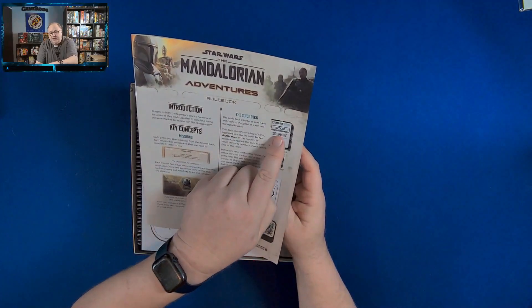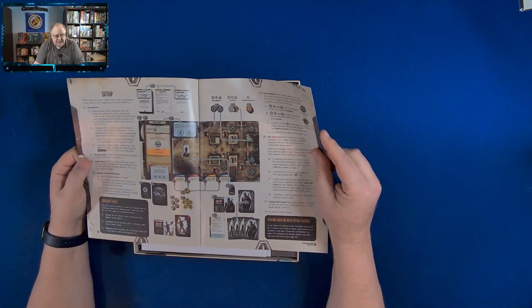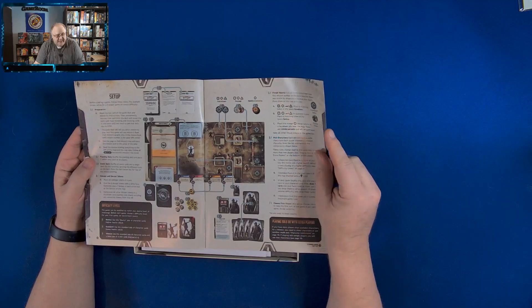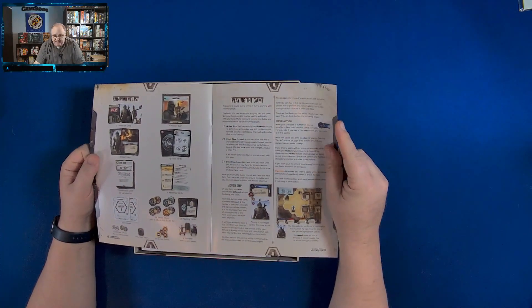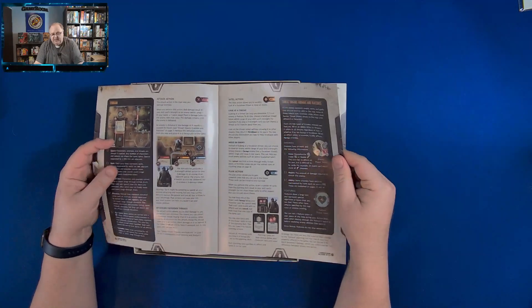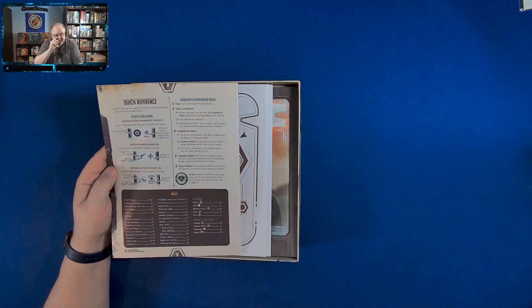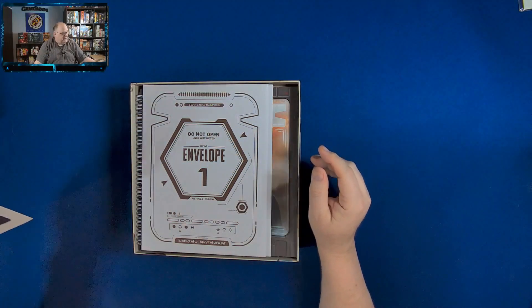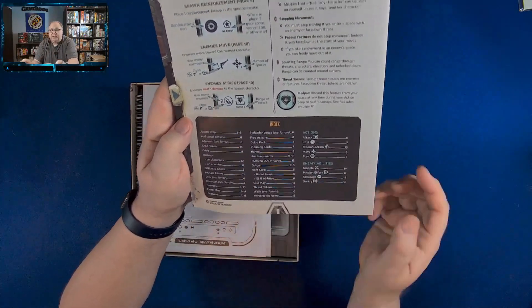There's a nice rule book. They're telling you there's a guide deck that tells you when to stop flipping cards. There are some envelopes you'll be guided to open at a certain time. It feels a lot like a legacy game, but it is a campaign game — you're not going to be destroying anything, and you will have the ability to unlock new stuff as you play. The rulebook has lots of examples and great explanations of components. The last page is a quick reference sheet, and it has an index on the reference card that tells you which page to go to in the book.